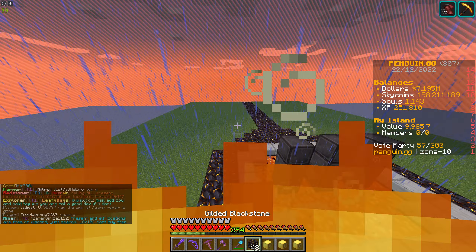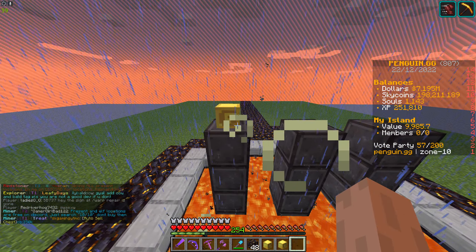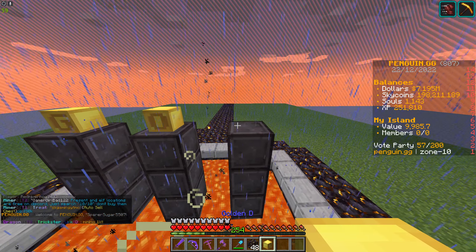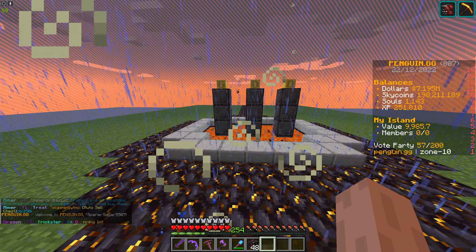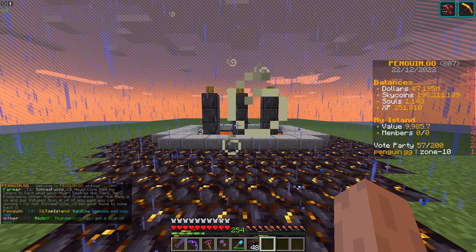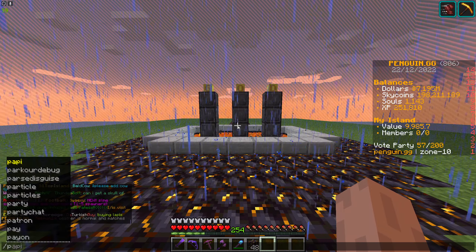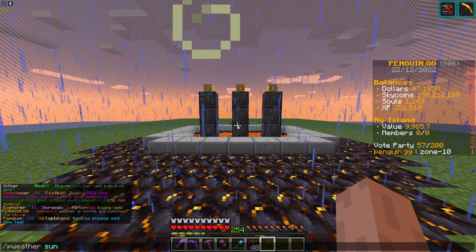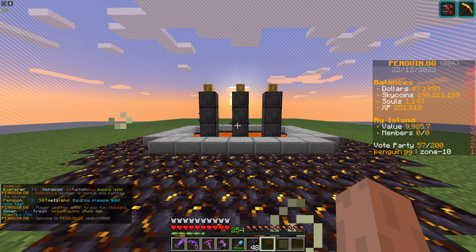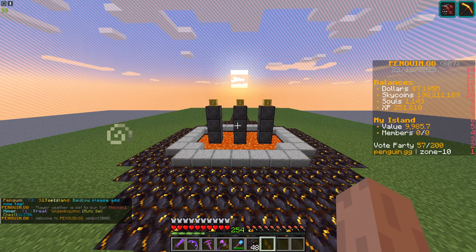All right, let's try this one — the G first, because it's spelling God. God. Yeah, it looks better on top, right? It looks better on top. P weather — sun. It looks so much better on top, we can all agree.